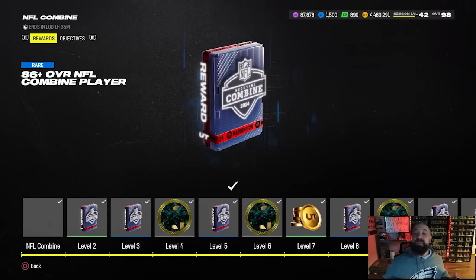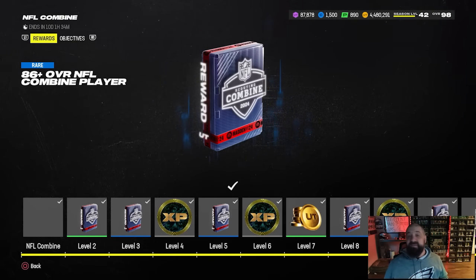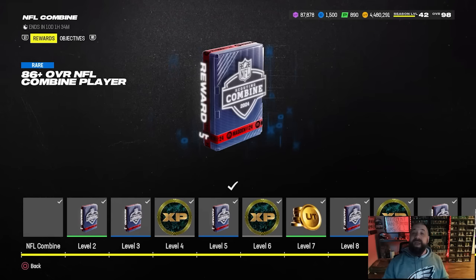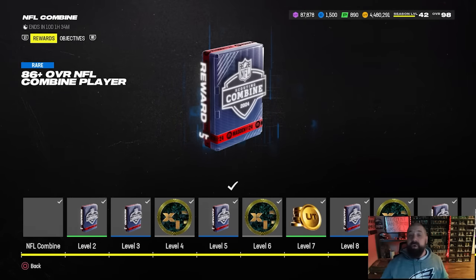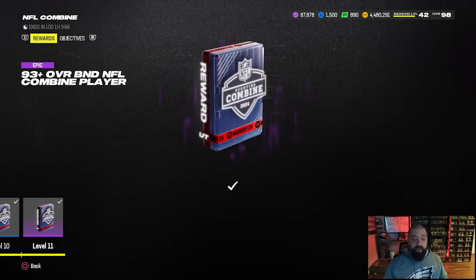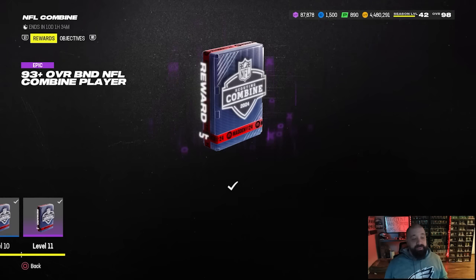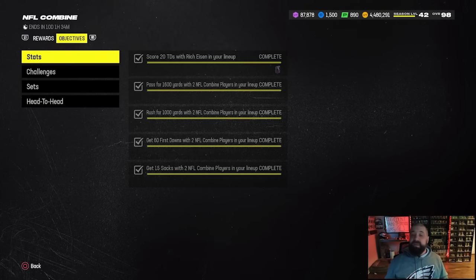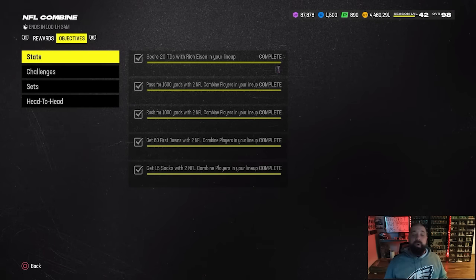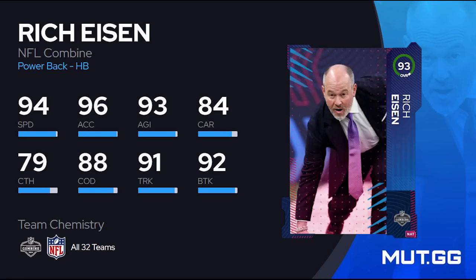If you just picked up the game and are looking to build your team, the NFL Combine field pass is a pretty good one. There are a couple of 93 overall fantasy packs you can earn, and all of the cards in that pack give you any of the 32 NFL team chems, making it easier to build a theme team. We put out a video going over the best cards to take from that pack. There are two of those packs within this field pass, and when you get to level 11 at the very end, you get a third 93 overall — it's a 93-plus BND pack — so three free 93 overalls just from the field pass alone.